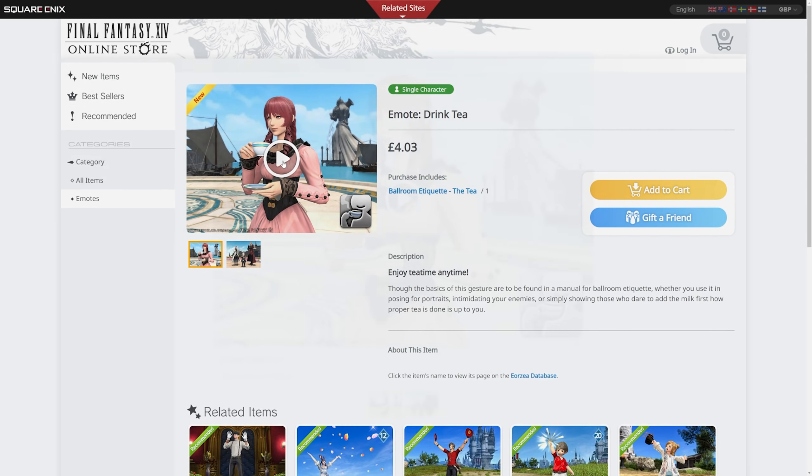As you can see with the tooltip below, it does say where you can use this. Apparently you can use this whilst underwater and above water, whilst seated on the back of a chocobo or mount, and also standing. So let's place this on our emote bar — and this is what it looks like. I am so excited.